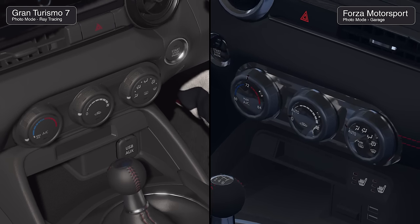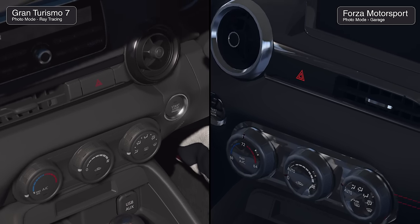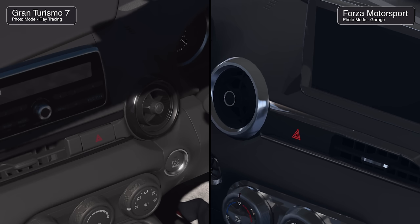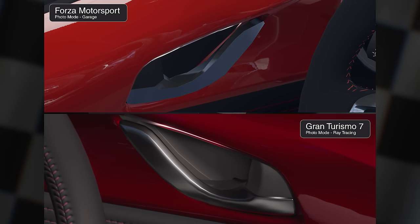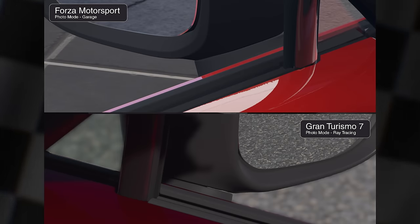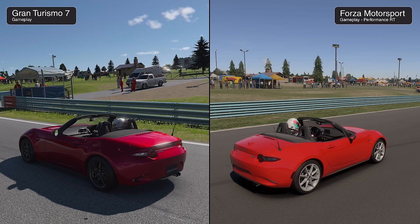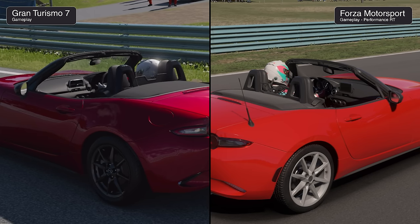Based on this comparison, both games use pretty much the same basic geometry, but there have been improvements to materials and lighting in Forza 2023. RTAO also helps solve occlusion shadow problems. In photo mode, GT7 features improved material response to surroundings. For the highest quality models, Polyphony Digital has done a better job with the interiors. However, Forza has one advantage: the gameplay LOD is of much higher quality than GT's — rotating the camera while driving a convertible confirms Forza has GT beat in this regard.